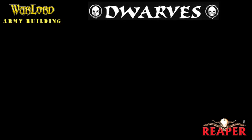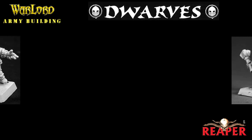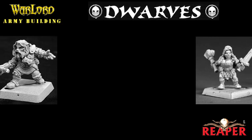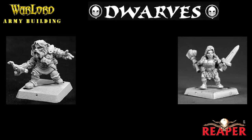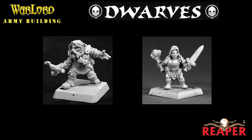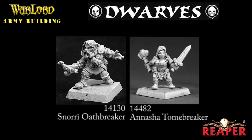The Dwarves are going to be the first of the two new armies I'm building, and they'll be the good aligned army. When looking at the solo models, the first two we come across are Snorri Oathbreaker and Anasha Tomebreaker. Snorri is an assassin with stealth ability, poison, and a good ranged attack. Anasha Tomebreaker is a spellcaster. I'm going to pass on both of these because I want something really big and imposing on the battlefield, and I'll have plenty of other dwarves in the army anyway.